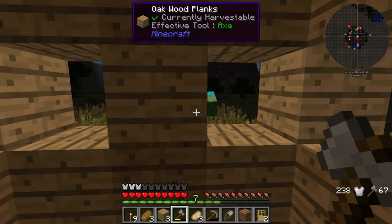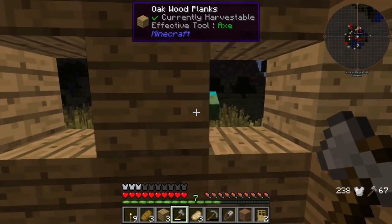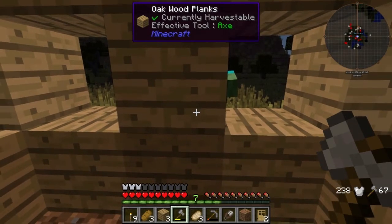The situation was I entered my modded world using the default profile instead of the Minecraft Forge profile, which in turn made my iron chest disappear along with all my items.